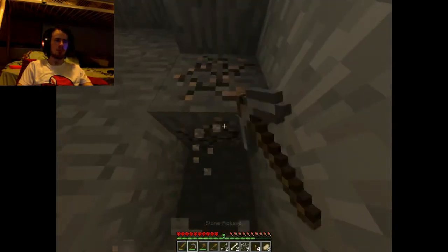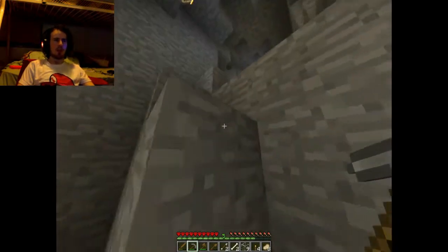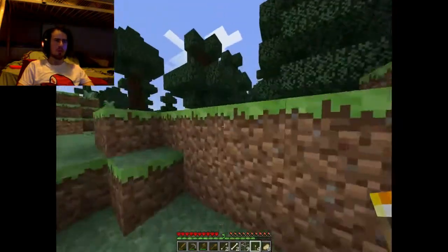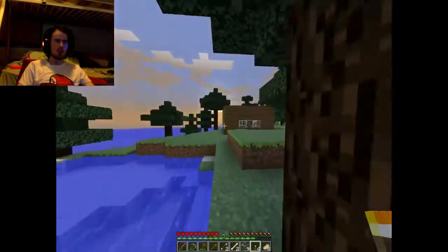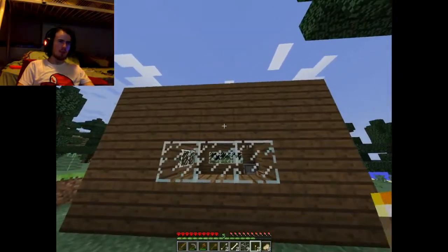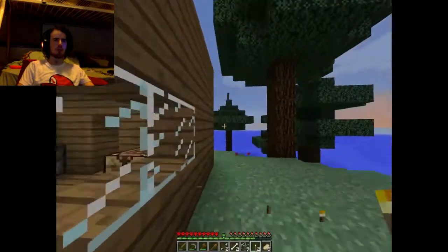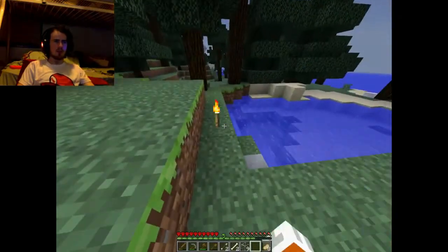I actually learnt a little hint from one of the Minecraft books I read, saying to place torches on the outside of the house so that monsters don't spawn nearby — which is a pretty good hint. It's just about to go night, so I'm gonna place torches here, here, one here, and probably some on the ground as well, just in case. That will probably do.